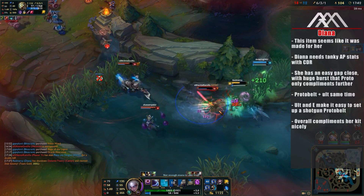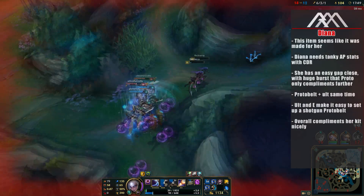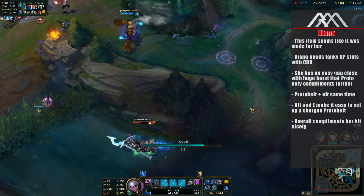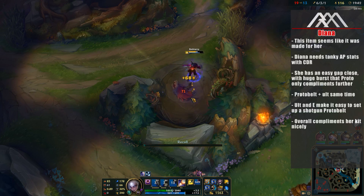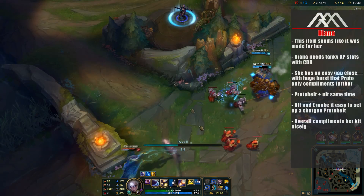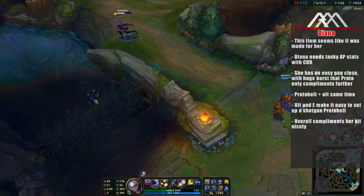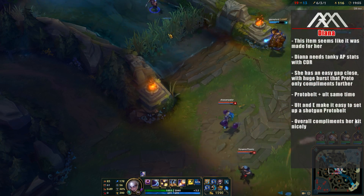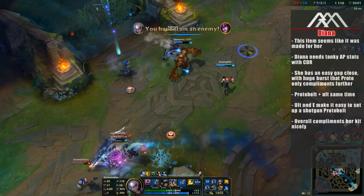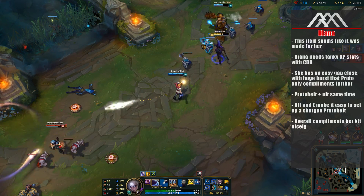But to make things even better, she also has her E ability, which brings them even closer and slows them, so you can easily set up the perfect Proto Belt. Her burst damage is already quite fantastic, so this only complements it. It gives her some pretty decent wave clear as well, because she doesn't have the best wave clear in the world. And the final thing is that if you have the Hextech Revolver and you are level 6, all you really have to do is ult on your target, auto-attack them with your passive as well and your WE, and they're gonna be taking a lot of damage. All in all, this item gives Diana every single stat that she would want — CDR, tankiness, and AP — complements her burst damage, and in my opinion, Diana is without question a great champion with a Hextech Proto Belt.